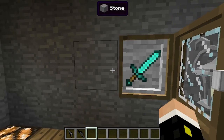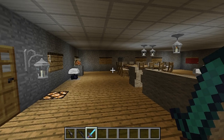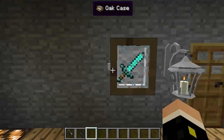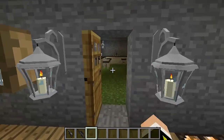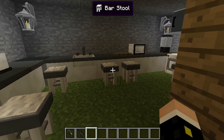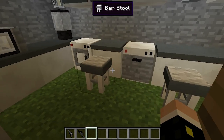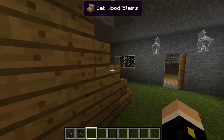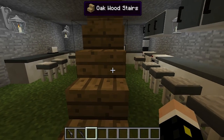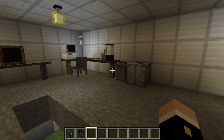Here is an overpowered sword — the in-case-of-emergency weapon. It's enchanted with Sharpness 10 and Unbreaking 10. Pretty cool. Then there's the kitchen, which is also a great place to wash up your armor and replace it. That's the whole reason I built it, plus there was an update to the furniture mod.